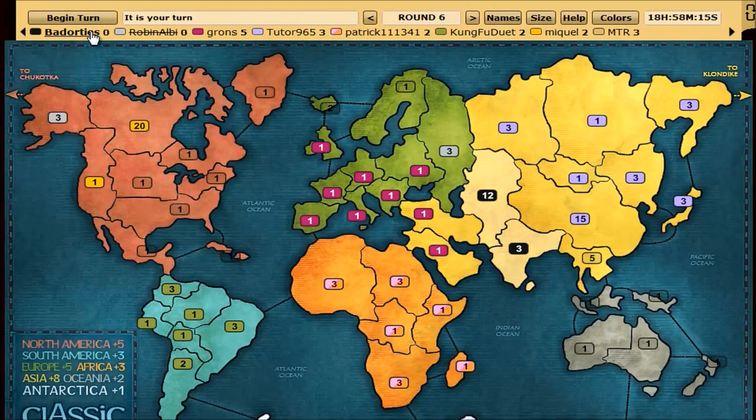If I mouse over a player's name it will highlight the regions they own, which is good to get a quick sense of where they are on the map.